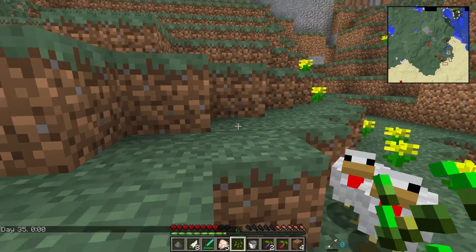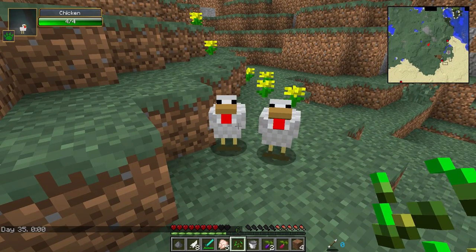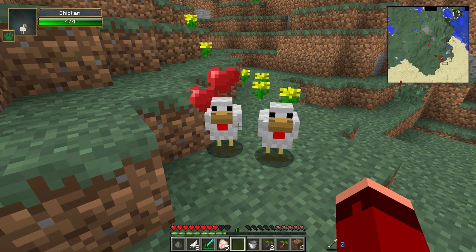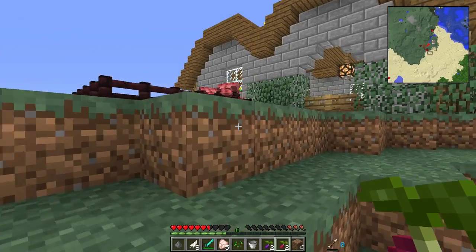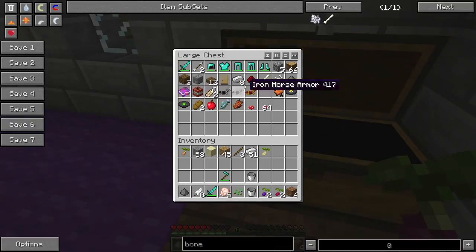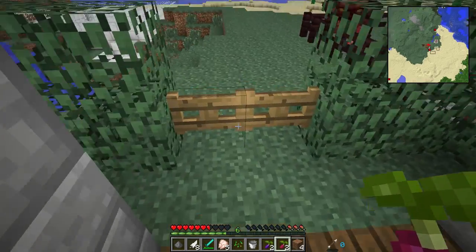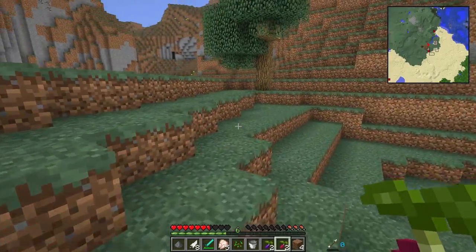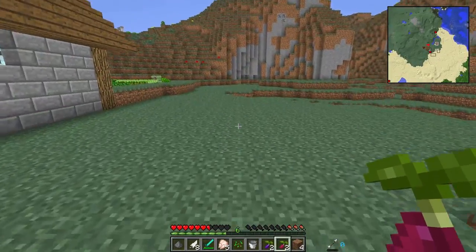The chickens are following us - oh, because I've got seeds in my hand! I didn't realize that, that's so funny. Hello chickens! I've just had a good idea - I've got some bones in this chest. Let's make some bone meal and then I don't have to go far for grass, I'll just use it here.